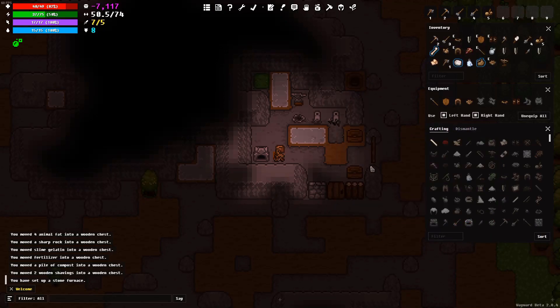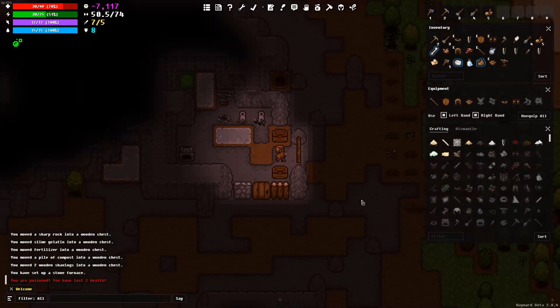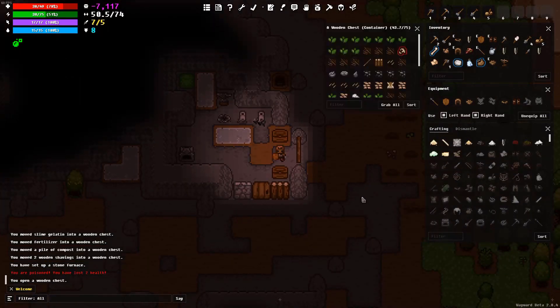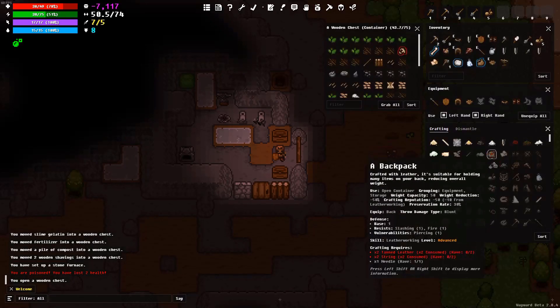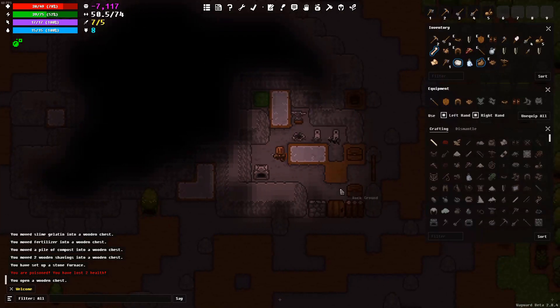Let's go get a stone kiln — I think we can get one real quick. Oh wait — I'm poisoned. I forgot about being poisoned, guys, I'll be honest with you. Okay, let's go mine some stuff out real quick.